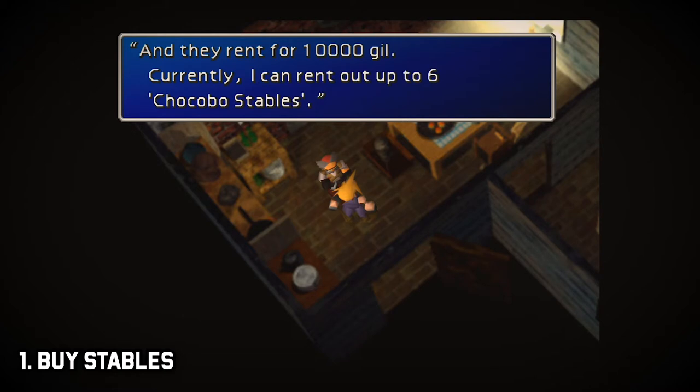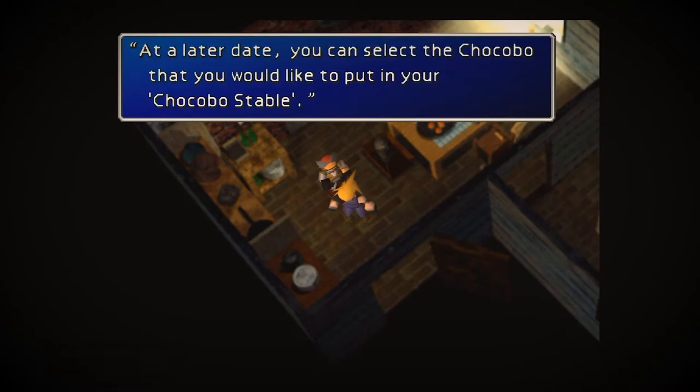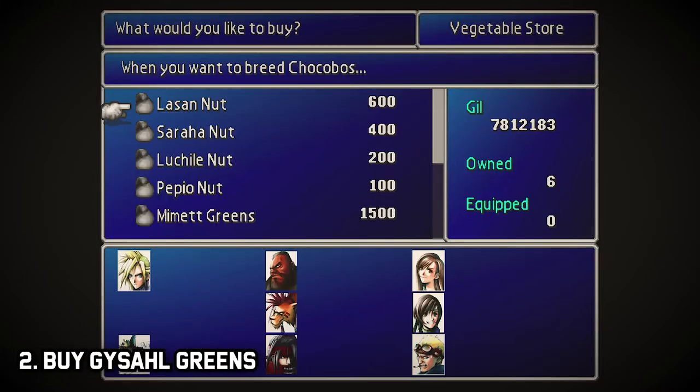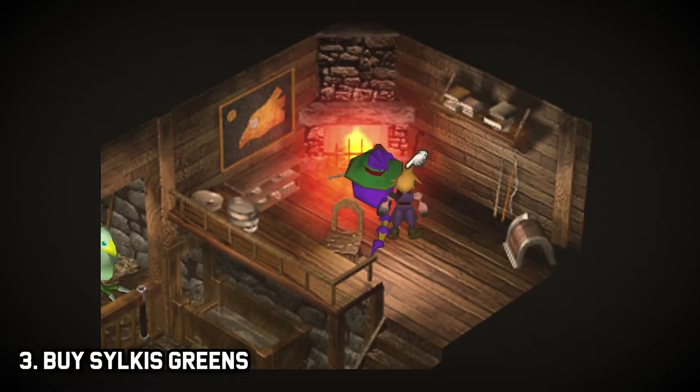Let's tackle the preparation stuff. Step one: speak to Choco Bill and rent all six chocobo stables — that's going to be about 60,000 gil. Step two: grab five Gysahl Greens; these distract the chocobo for two turns while you clean up the monsters in battle, enabling a capture. Step three: